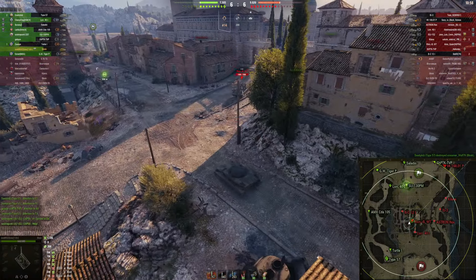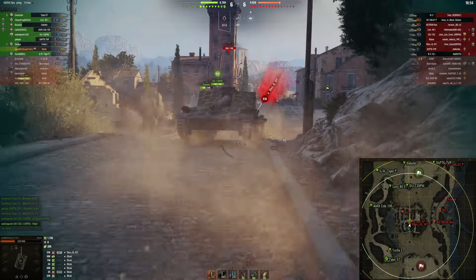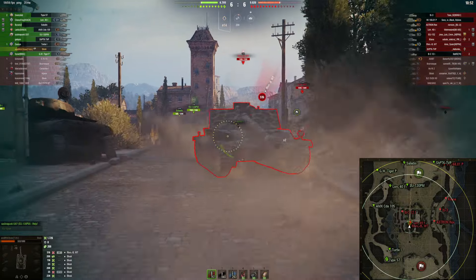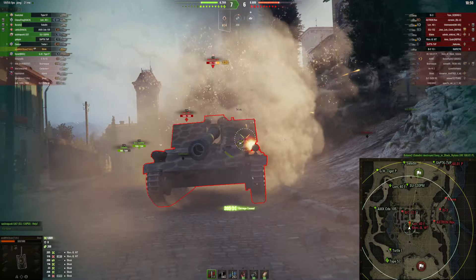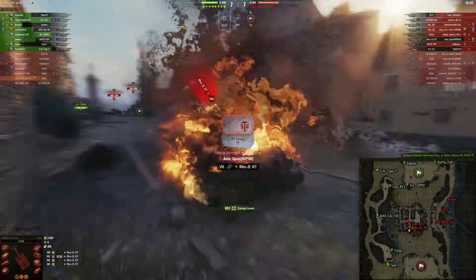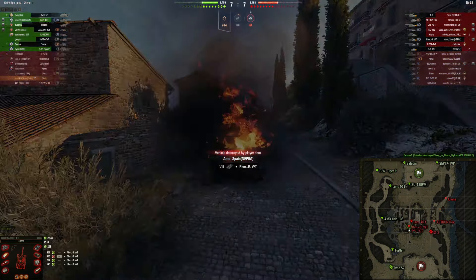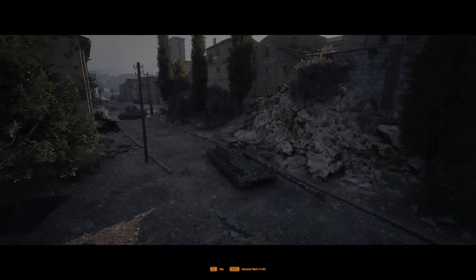We already dealt 1,700 damage. Let's reload our clip. Here you go — I will take a shot, but actually I will simply empty my clip and make more damage. There's another tank — let's make damage. Of course he will now take me out, but that is all right because I made 2,500 damage with the Blest in this Tier 8 game.